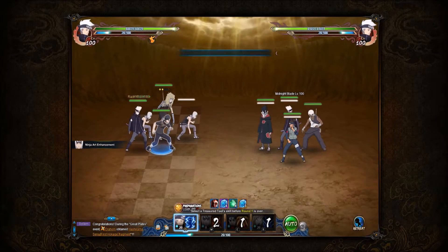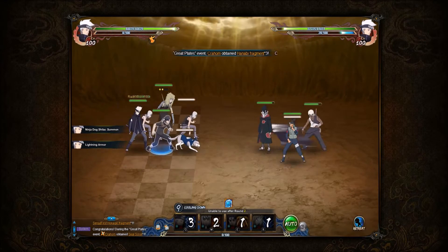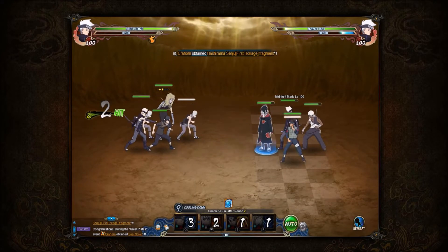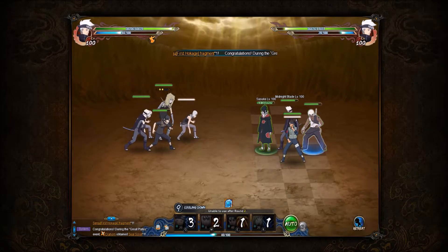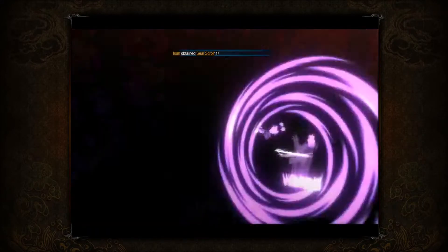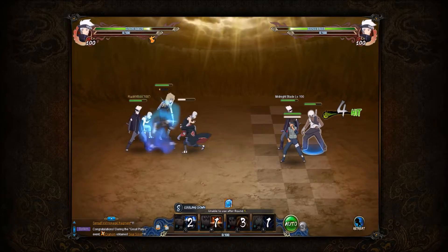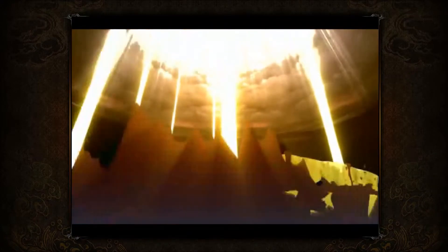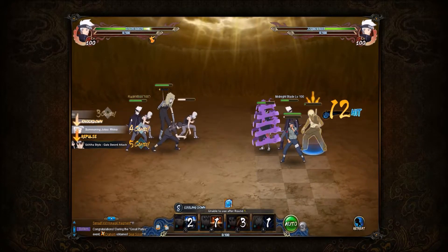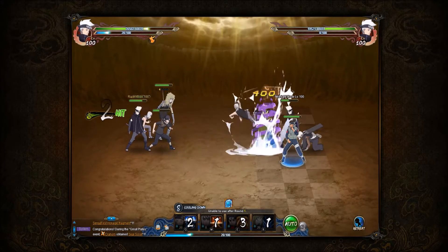Anyway, here's a Susanoo Sasuke team with Rui, Uruka, and the lightning main. I wasn't sure if I was going to win this battle or not because I know how good Susanoo Sasuke is, so when I battle Susanoo Sasuke teams I automatically think I'm going to lose. But I end up winning, so it's all good.